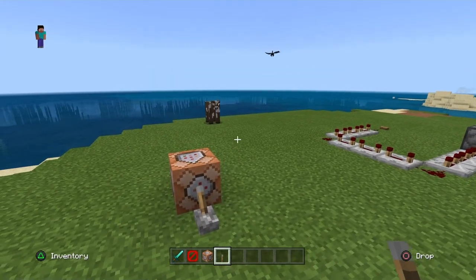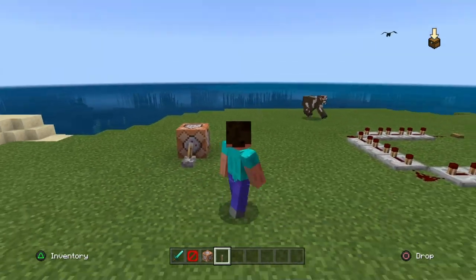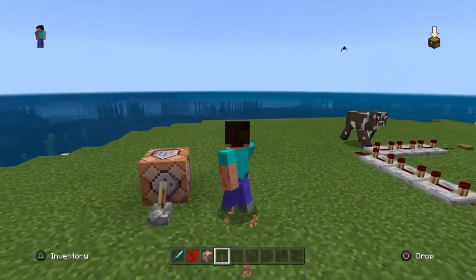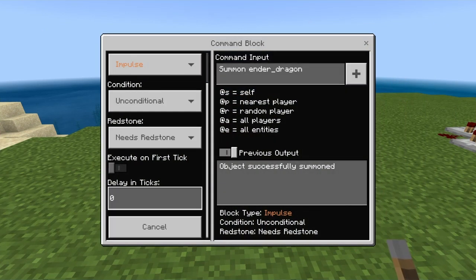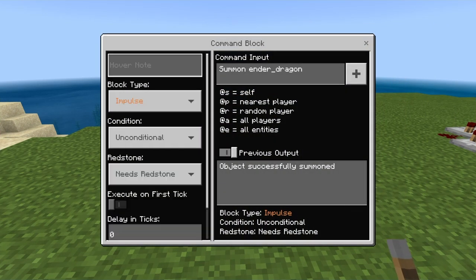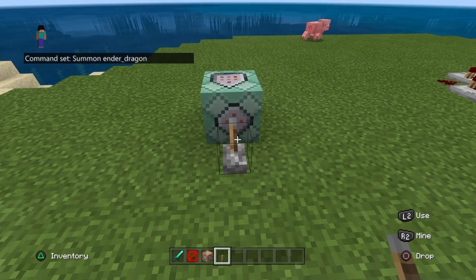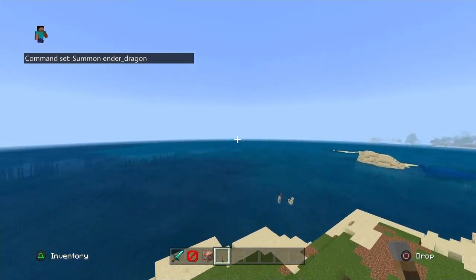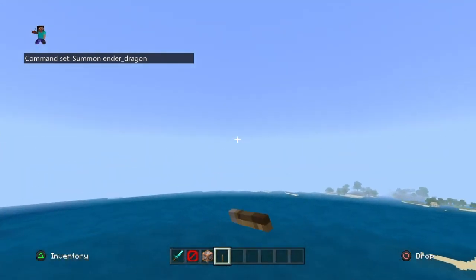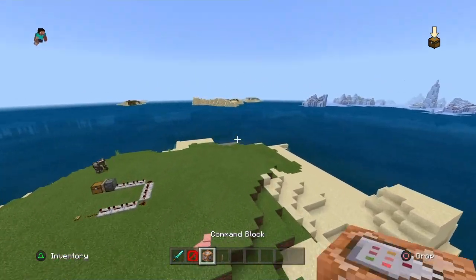It can summon a zombie, give you a shield, set it to spawn five zombies — it's like a chain. You probably don't want to do that with the ender dragon. I don't know where it went — it flew that way. So you can summon the ender dragon; you don't even need the command block for that.